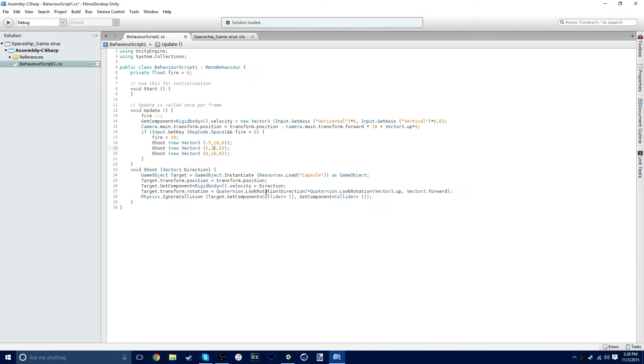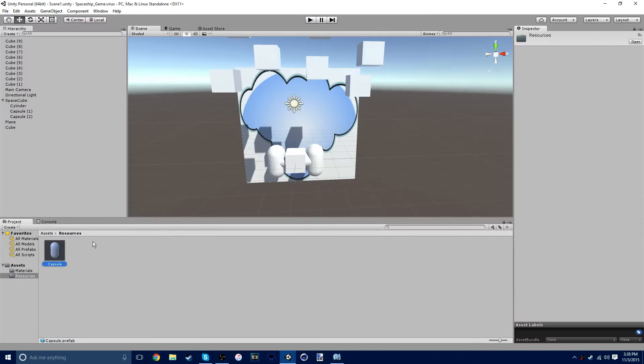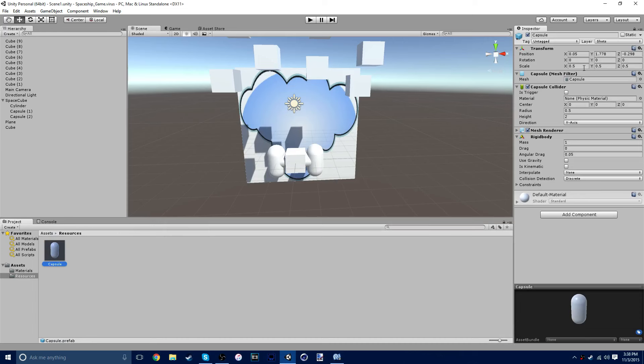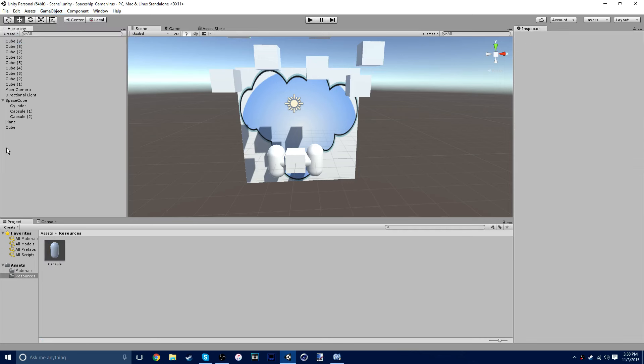Enter the code. Oh yeah. Now is where everything becomes slightly more complicated. Make the capsules smaller by the way. Will it be going into the if area? Everything will be with ifs. Wait, why do I have so many cubes? Just a second, I'm going to create a folder.